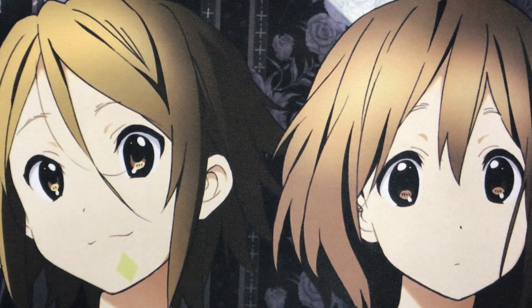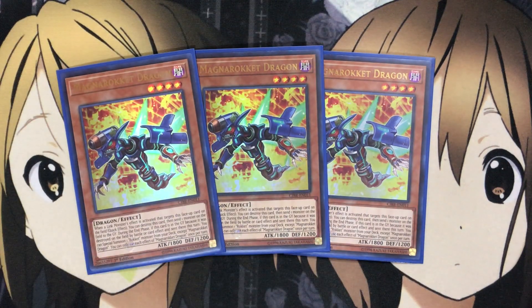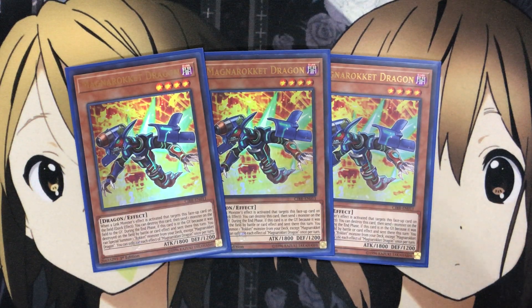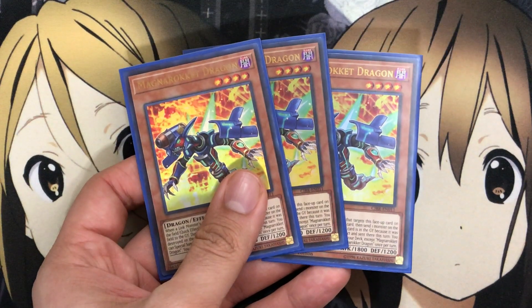I think we have a couple Link monsters so far, so I want to wait and see if we get any more. To get started, I run three Magna Rocket Dragon. Like all the Rocket monsters, when a Link monster's effect is activated that targets this face-up card on the field, it's a quick effect — you can destroy this card and then send one monster on the field to the Graveyard. During the end phase, if this card was destroyed on the field by battle or card effect and sent there this turn, you can Special Summon one Rocket monster from your deck except Magna Rocket Dragon. You can only use each effect once per turn. Magna Rocket is definitely one of the important ones just for that send effect being very powerful against your opponent.